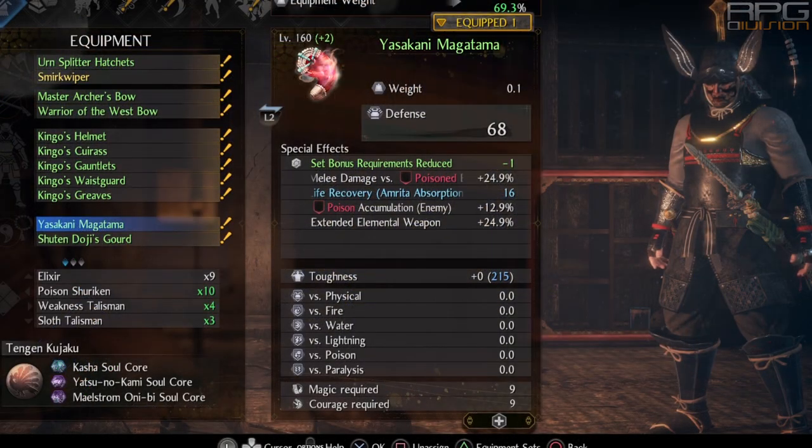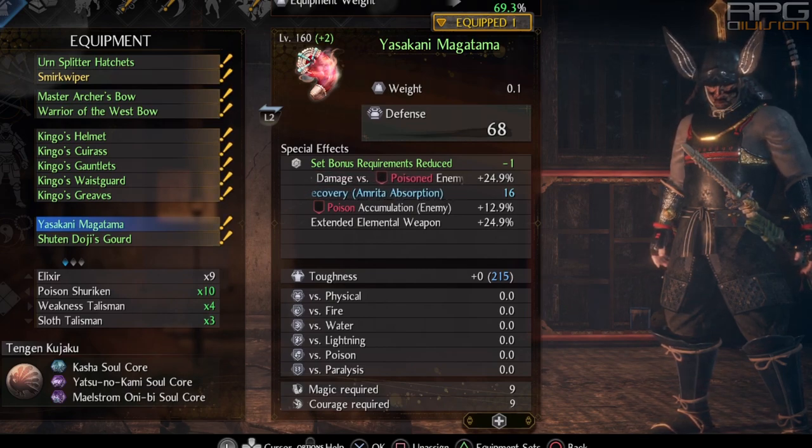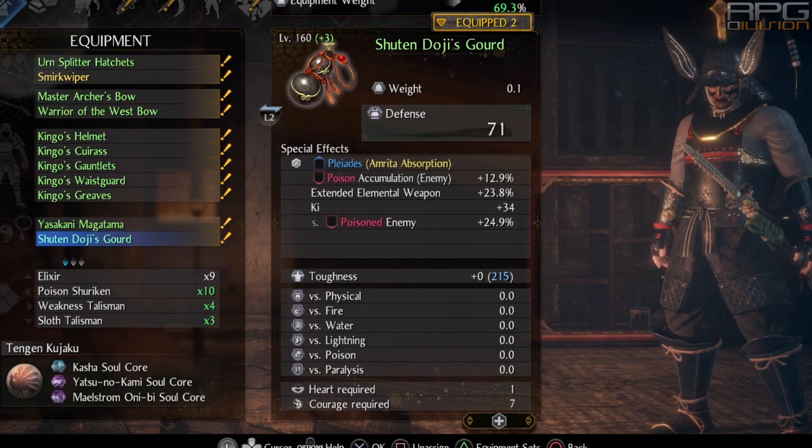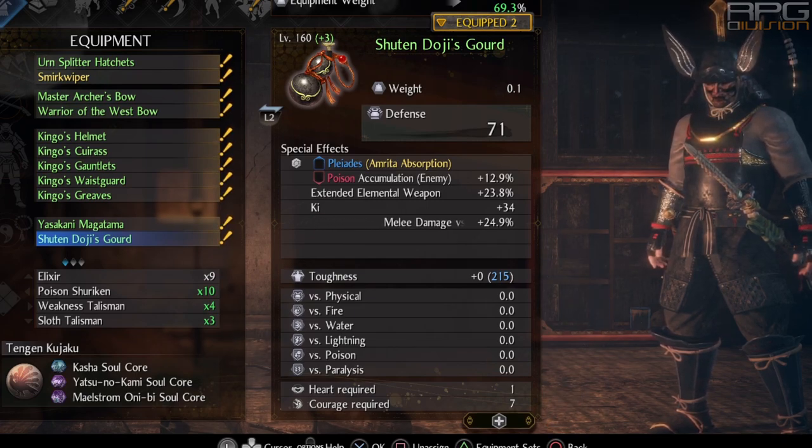Yasakani's Magatama is a must-have accessory. It should have melee damage vs poisoned enemy, life recovery through amrita absorption, and poison accumulation increase. The rest of the buffs can be whatever you want. Another accessory I went with is Shoot and Dodge, because the bonus added is life recovery through amrita absorption, and I've also tempered for the same bonuses here.